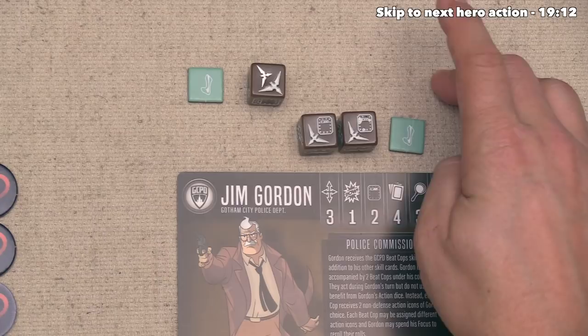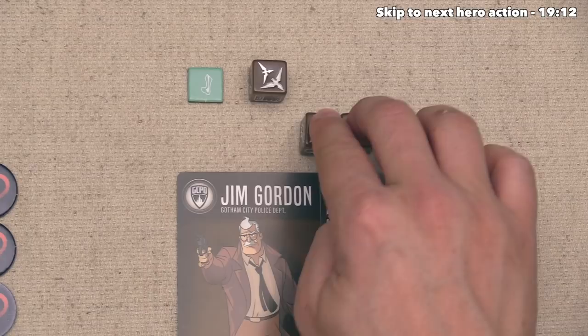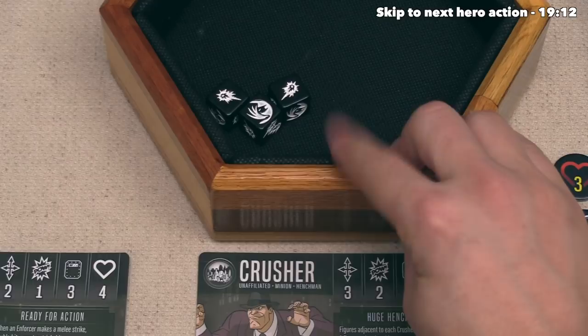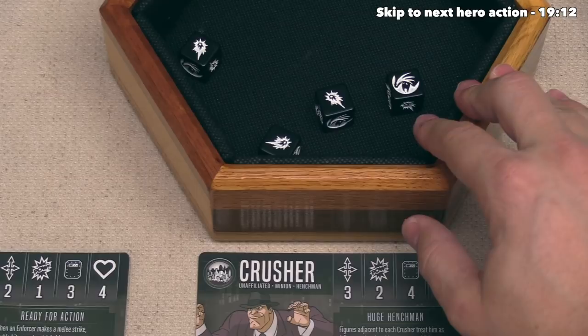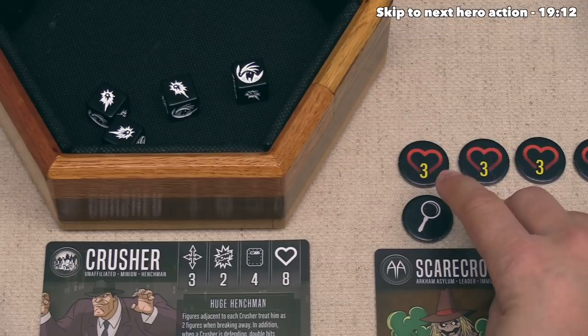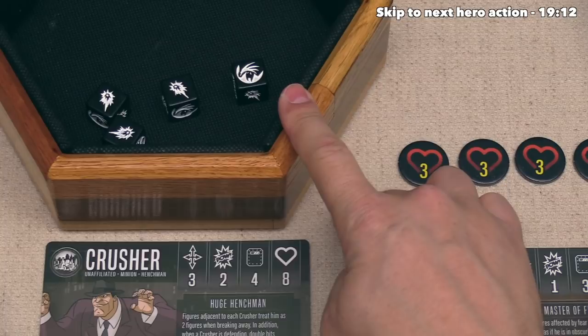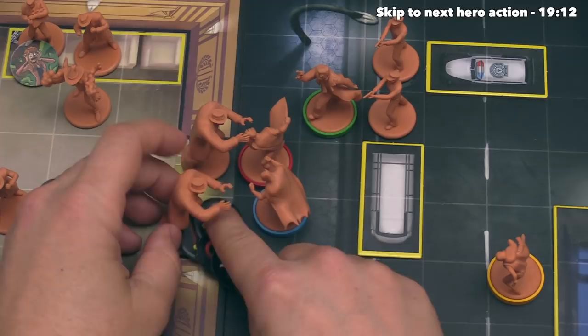If they do this and don't do the damage, they could attack again with two more dice. But if this is a successful attack and they do the damage, they could then target the other Crusher. So they are going to do an attack with three dice - that appears to be two damage. They are not going to re-roll. The Crusher can defend and rolls four dice, blocking a single damage. So that means one damage is coming in and the villain decides not to spend their last focus. Jim Gordon does one damage to the Crusher, which is enough to knock it out since there are now eight wounds on this figure.